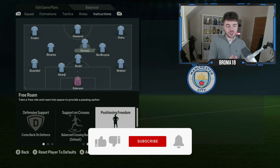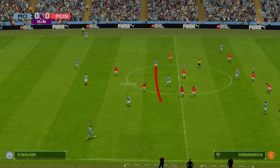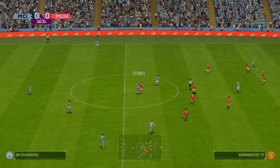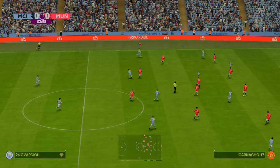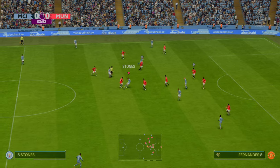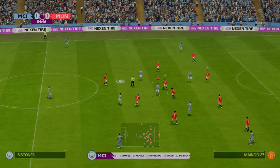The second thing you want to do is mess with his positioning freedom and change it to free roam. As a RAM he'd generally be in more advanced areas, but that's not where you want him — you want him as a bridge between the defense and midfield, not popping up next to Haaland. Free roam alleviates that: he drops into deeper pockets, roams around the pitch, and doesn't get into those advanced areas as much. On 'stick to position' he'd be almost as far forward as Haaland, further forward than De Bruyne or Alvarez, and that just wouldn't work.